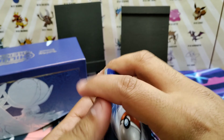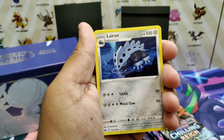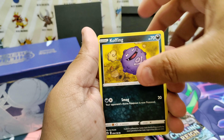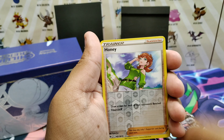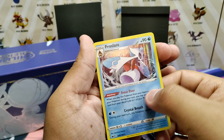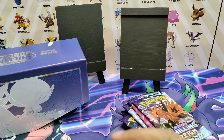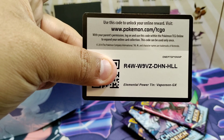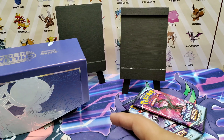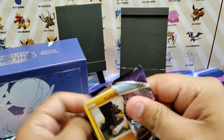First pack: Steel energy, Urshifu, Hunter, Scorbunny, Diglett, Cemetery, and a Golurk. First code card out is from the first pack. Now we got a white code card. Pack two: Fire energy, Spiritomb energy, Spiritomb energy, Marowak, Slowpoke, Koffing, your mask, and a Froslass holo.